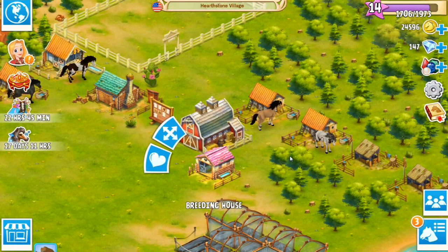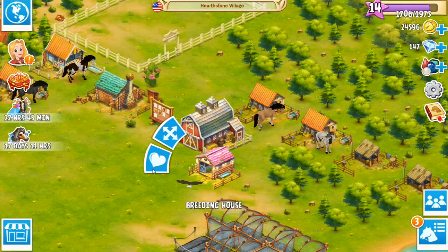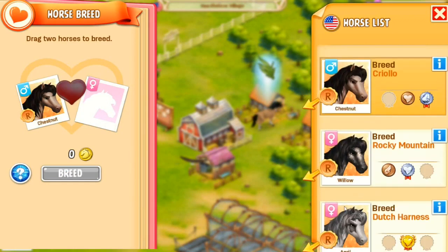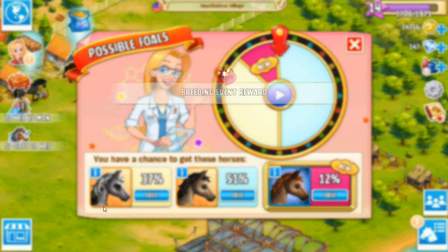We are actually going to try breeding these two now, because we've worked so hard — they've gone on the steeplechase and we've seen how April runs when she's got max stamina. It's amazing! Let's see what kind of babies we can get from these two. Come on over Chestnut, and come on over April. Oh my goodness, oh it is expensive — oh thank goodness there's a percentage off right now! All right, we're going to breed these two — breeding event reward!